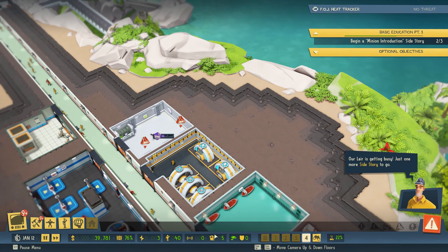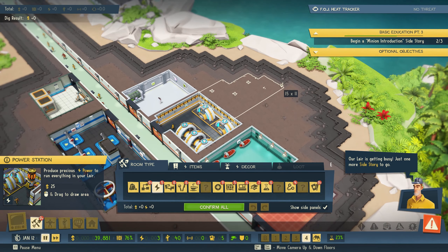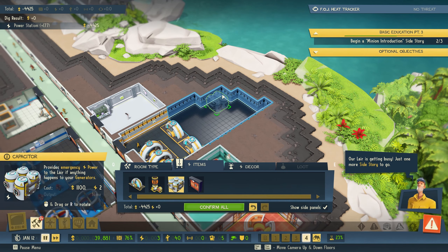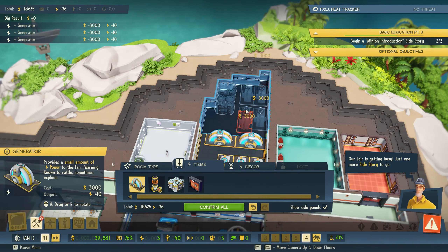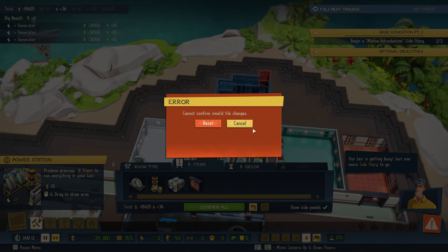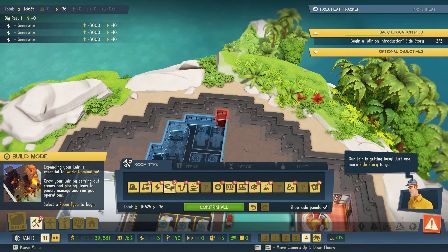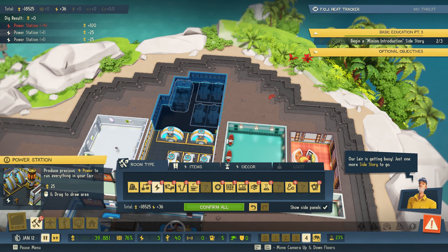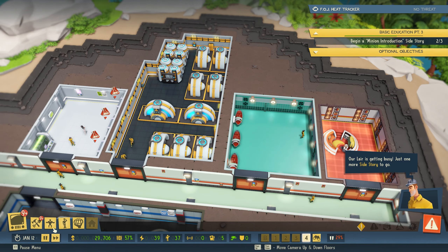I kind of want to build this out a bit because we're going to run out of energy. So we need to expand this a bit more, and I also want to put in some batteries — that would help with storing power just in case we run out. Confirm all. Now that is done, we've got 39 extra power. Lovely. And we are going to go check out a technician.